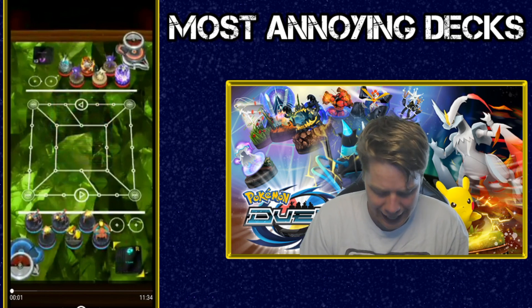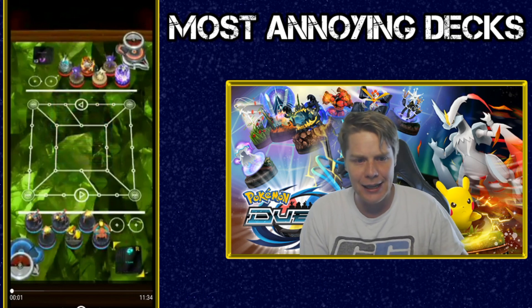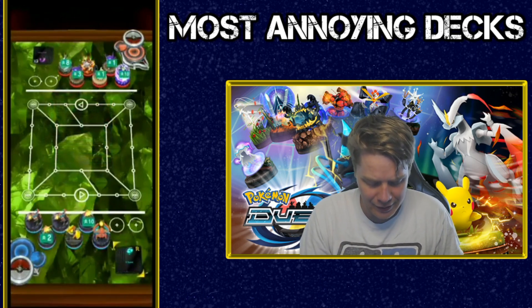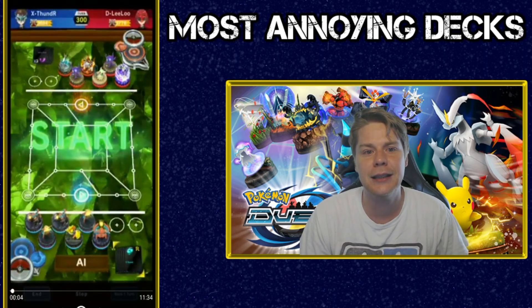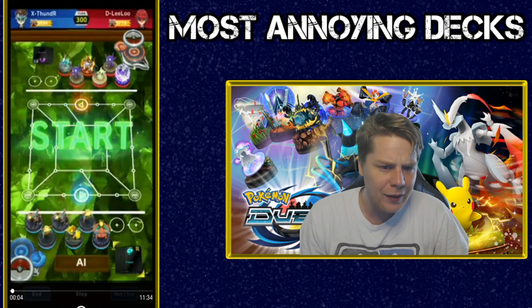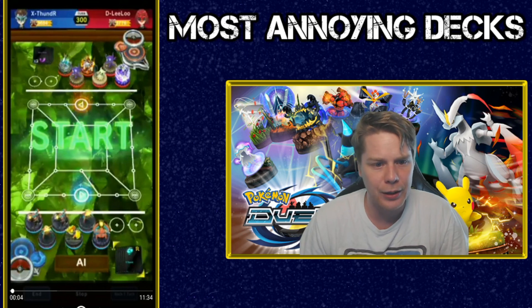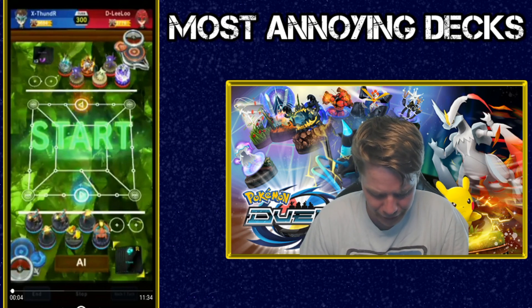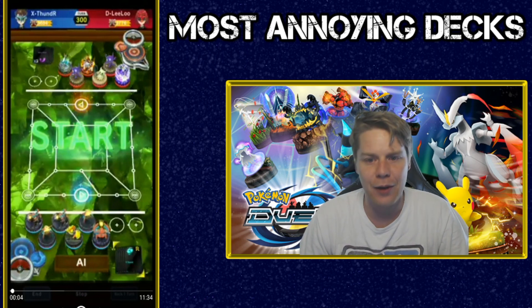So we're featuring the Deoxy Cosmo Energy deck here. It's xThunder up against DLilu. There is a little difference with the deck because it's using a Tapu Koko — I couldn't actually find one with all 60 Deoxys — but it basically works the same way. We're just going to look at how this deck works and remind you guys how bloody annoying it is.